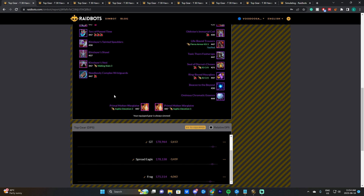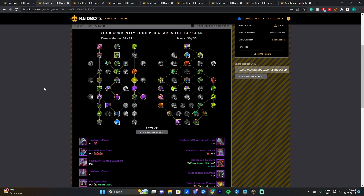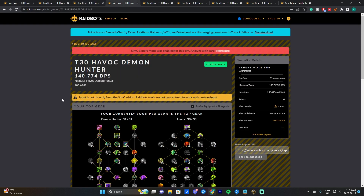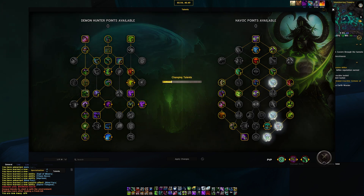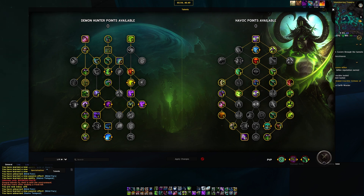I'd recommend simming for yourself — I showed you how, and I'll link the WeakAura and routes in the description. Your gear, your character, and your specific routes might produce different results. But using the good routes the pros are running, with a reasonable BIS gear profile as a hypothetical baseline, these sims consistently point toward playing the Left Right Mythic Plus build.